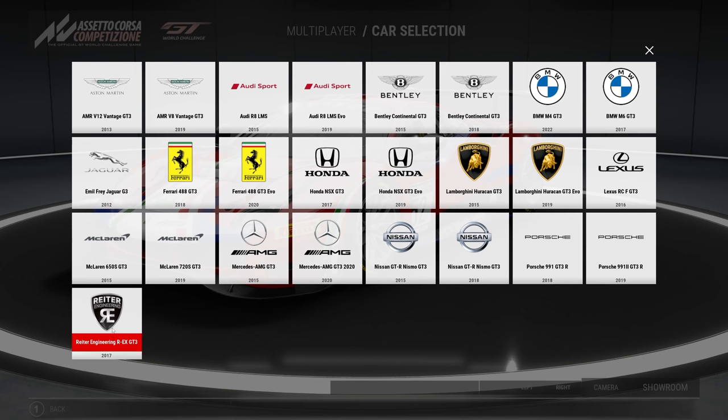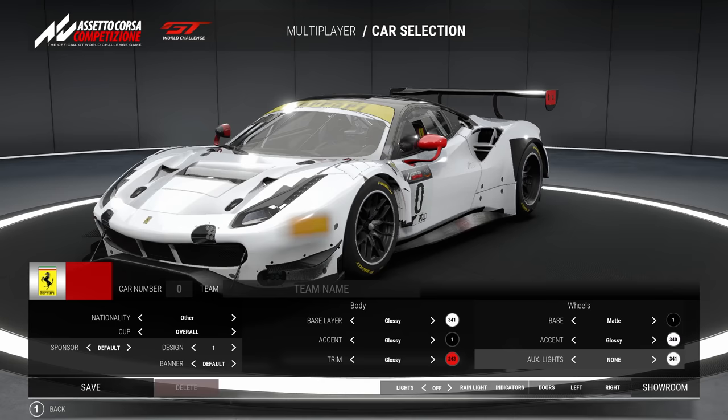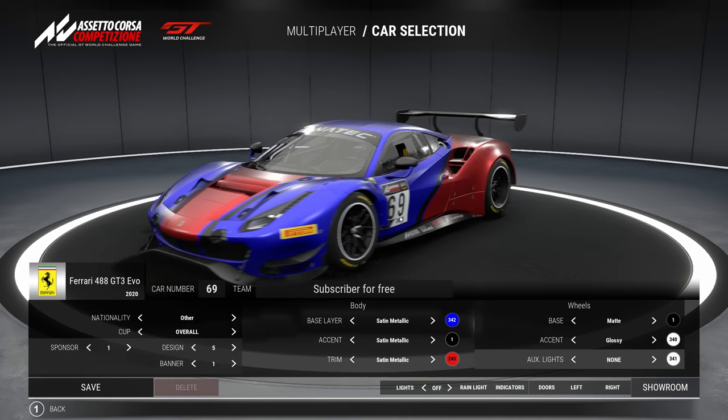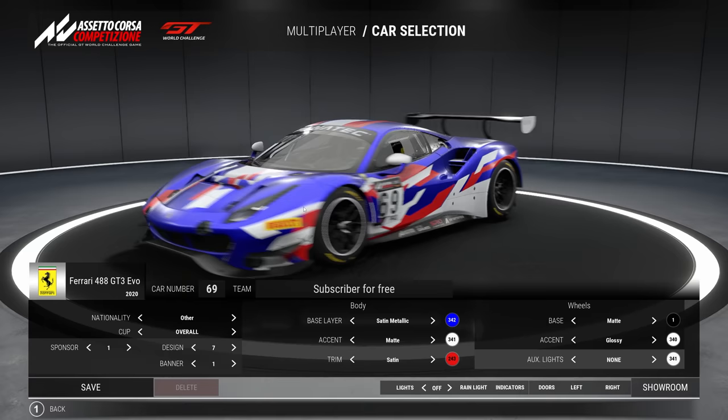In ACC you can also create your own custom liveries. It's very simplified — some cars are more limited — but you can make nice changes, name your team as you want, and so on. You can also share custom liveries, but it sadly doesn't work like in iRacing where you just go to a site and download it. You have to literally give the livery file to other people, which sometimes causes problems.